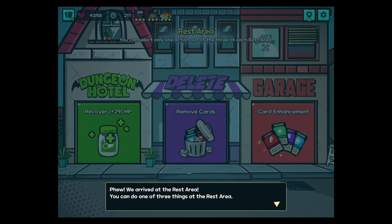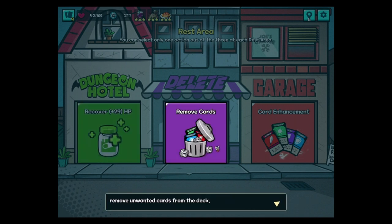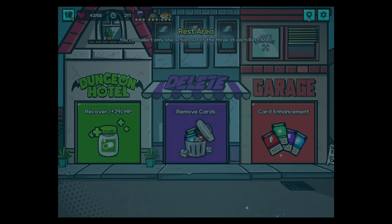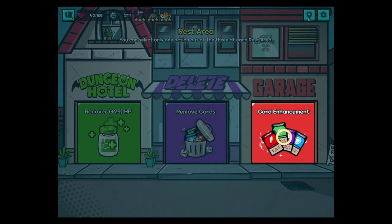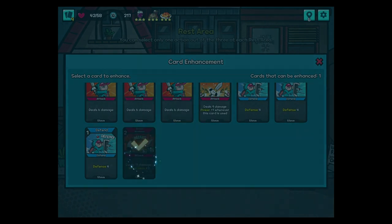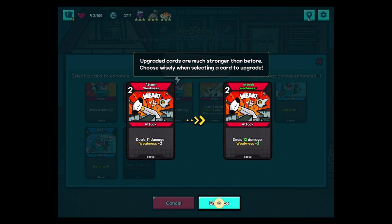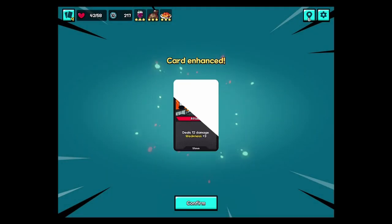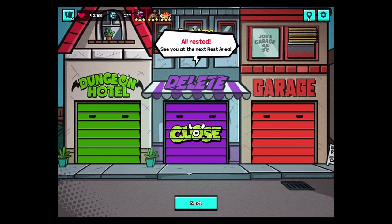We arrived at the rest area. You can do one of three things: recover HP, remove unwanted cards from the deck, or pick a card to enhance. Let's try enhancing — makes sense to me, we have badges. Upgrade the attack weakness. It has a plus sign in the name and the color changes to green. They're stronger than before — I wouldn't say that's much stronger, but okay, it is decent.